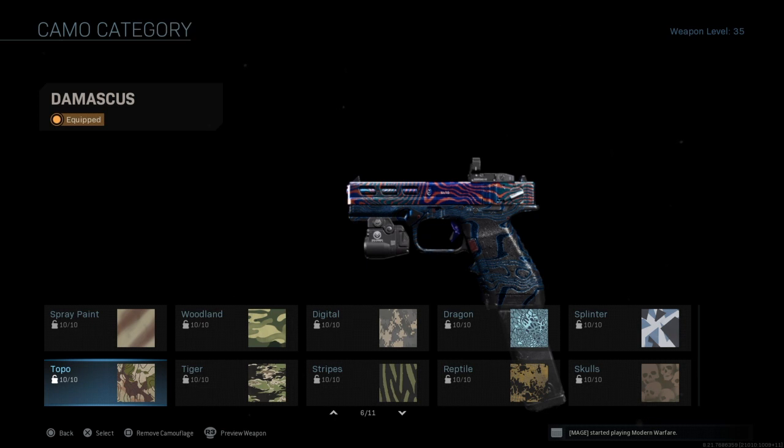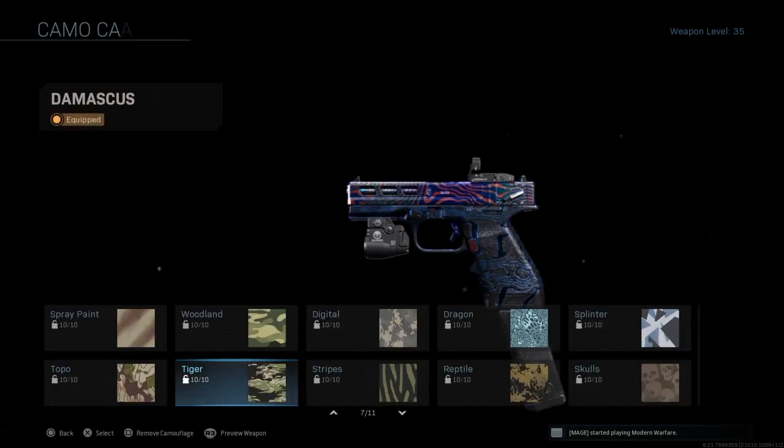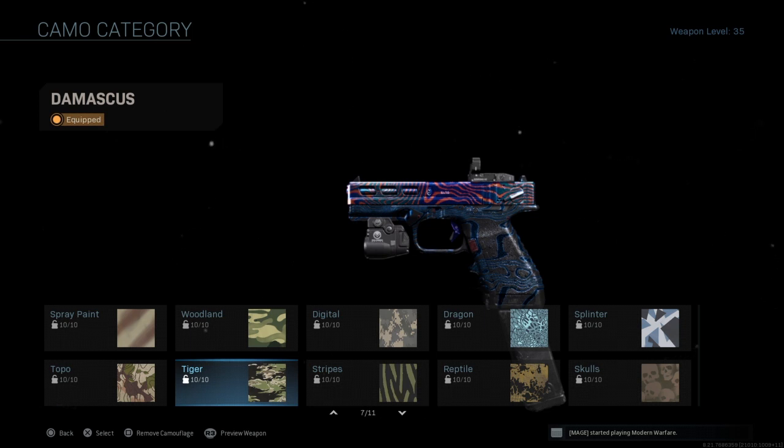For Topo it's get double kills. This one isn't too nice to do, especially if the playlists are on larger maps, but if you rush around a lot of enemies tend to group together so just kill them both and you get a double kill. For Target it's get kills while using more attachments — just fill up your attachment slots, simple and easy.